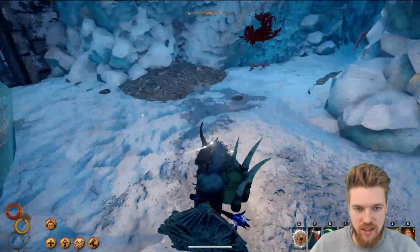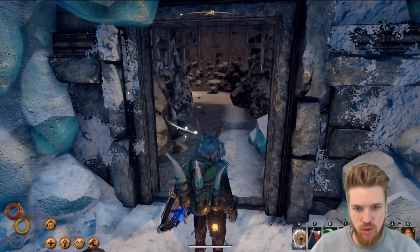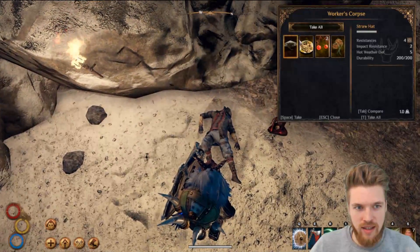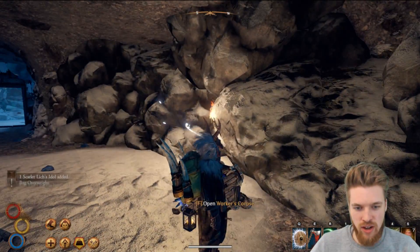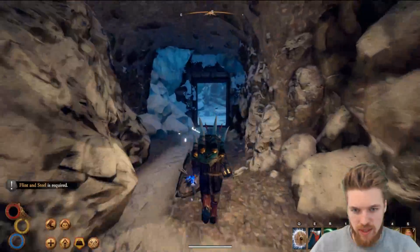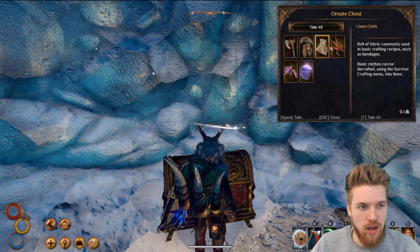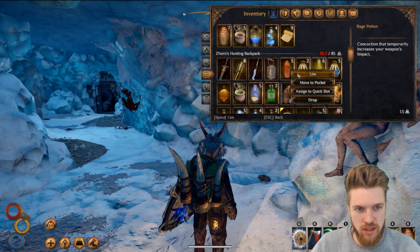There's a dead adventurer here — maybe the wendigo was hunting people and bringing them back to this cave. We can open this door using the key we found on the wendigo's corpse. He's got some food which is very useful. And this is the reason we came here: the Scarlet Lich's Idol — we need to grab that. You can also light a campfire if you're cold. At the end of this area you'll find an ornate chest with a Living Wood — minus 10% mana cost, really good if you're playing a mage — and some other good loot.